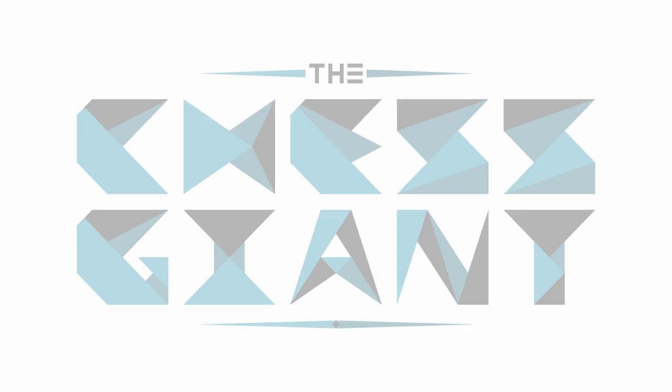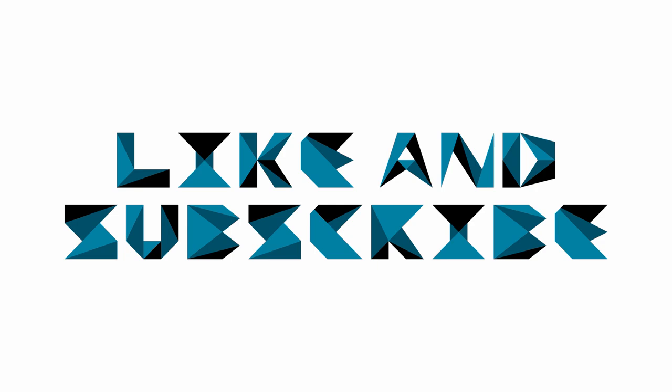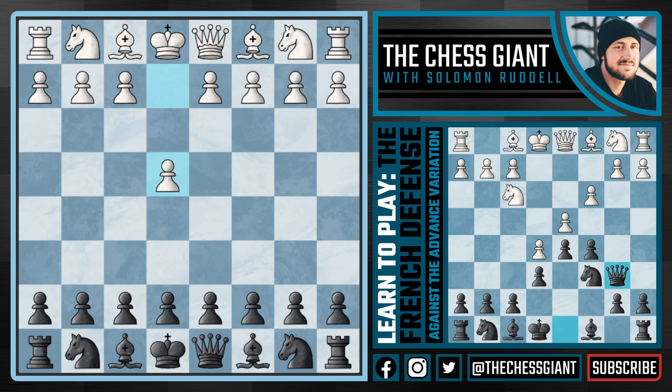What's up guys? Welcome to the Chess Giant. This is Solomon Riddell and in today's video I'm going to be showing one of the most famous and popular options for black against e4 with the French Defense, and specifically how to fight against the advanced variation in which white plays d4 and against d5 continues to push down the center of the board with e5. This move makes a ton of sense in terms of chess opening strategy for white.